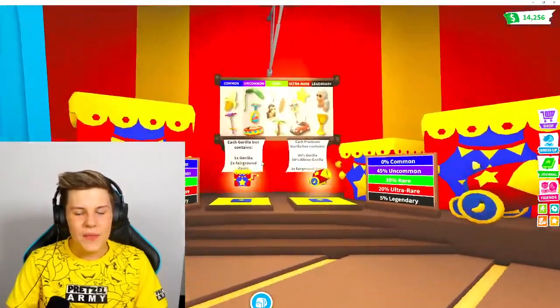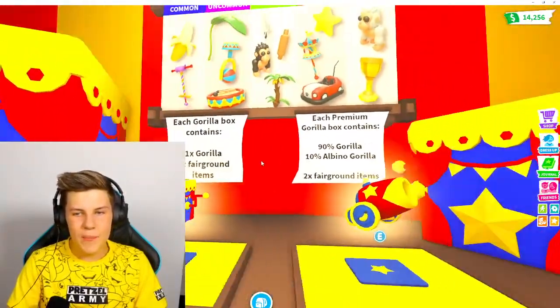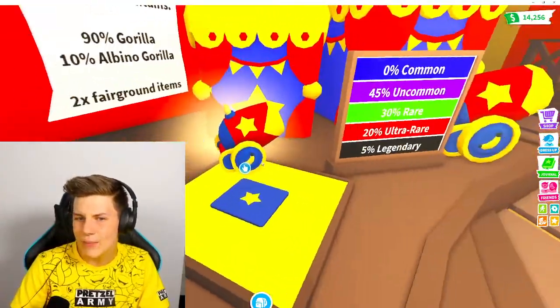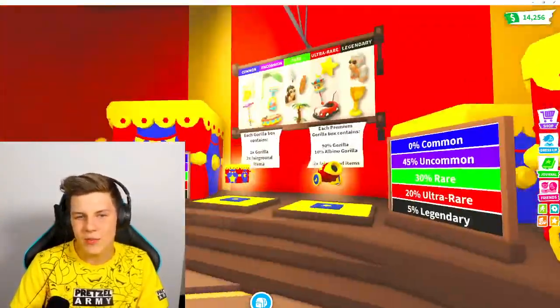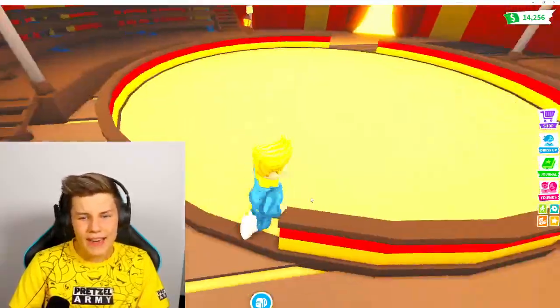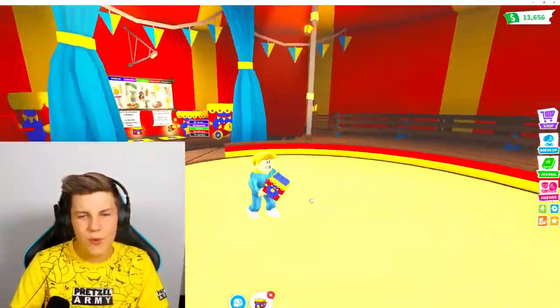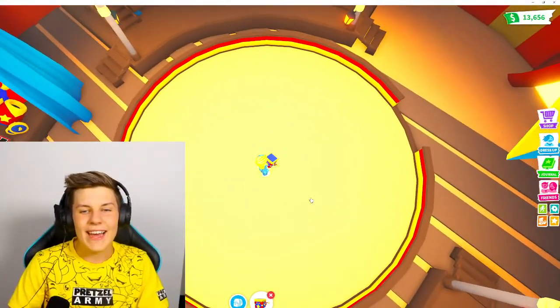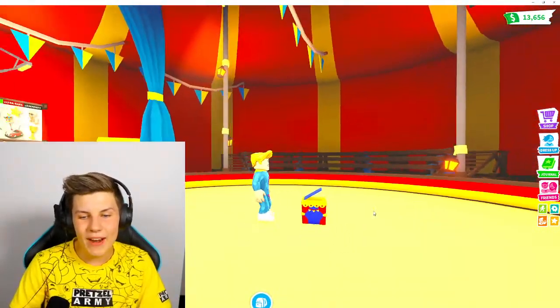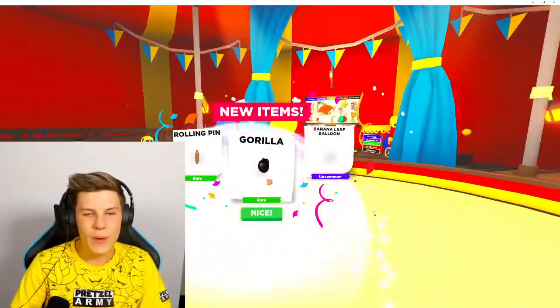Here we can see the two new boxes - we have the gorilla box and the premium gorilla box, which is technically a cannon, a premium gorilla cannon. We can see all of the items. Let's start by getting one of these boxes and opening it up right in the middle, which was a good luck spot for the monkey fairground - let's see if it's a good luck spot for this update as well.